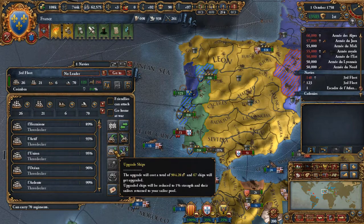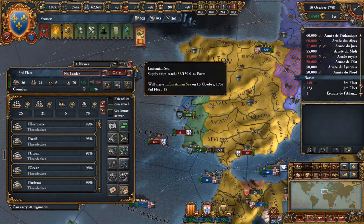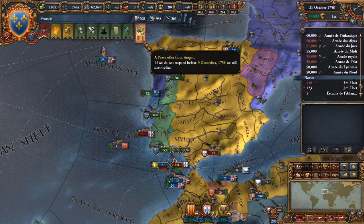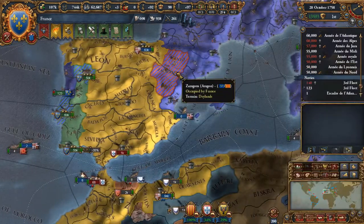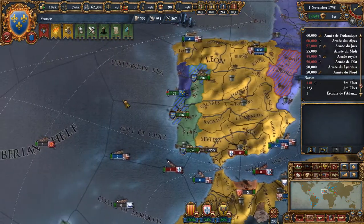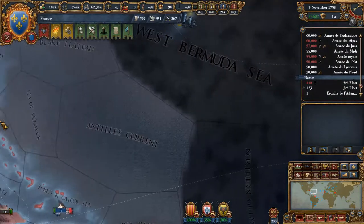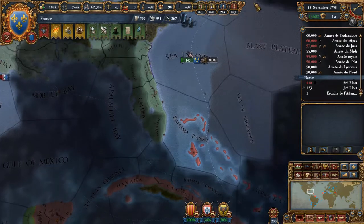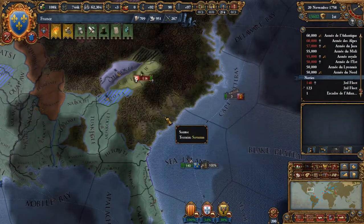Are my ships out of date? That might be the case — yes, they mostly seem to be out of date. What I'll do is just upgrade them all at once, that will probably be my best solution. I could peace Aragon out, but the problem is I don't want Castile to join Portugal because that would be silly and bad, and that can definitely happen.